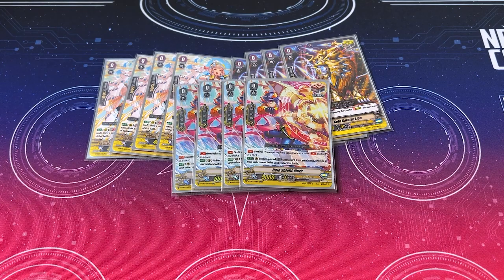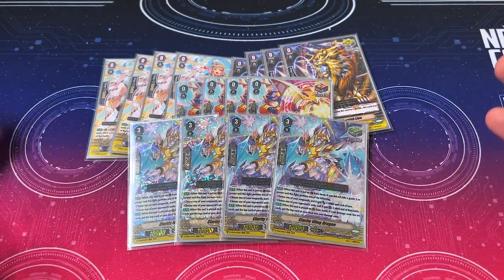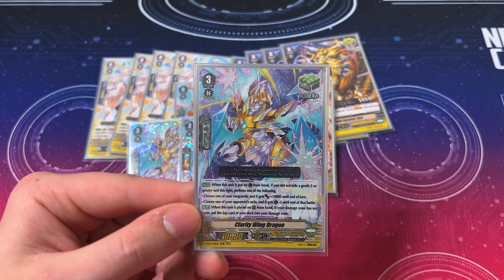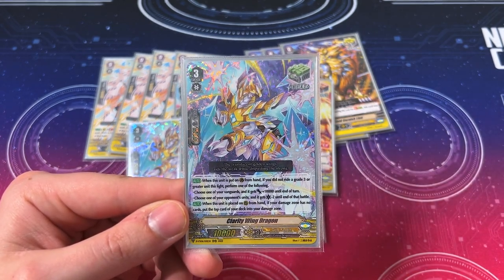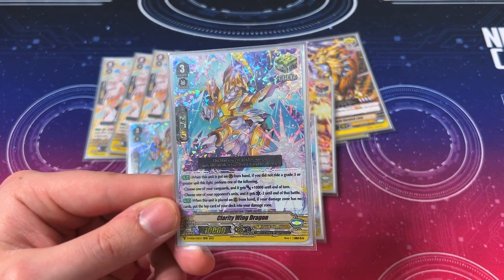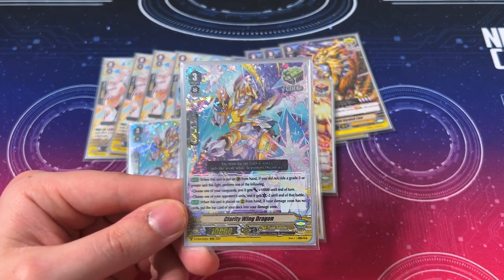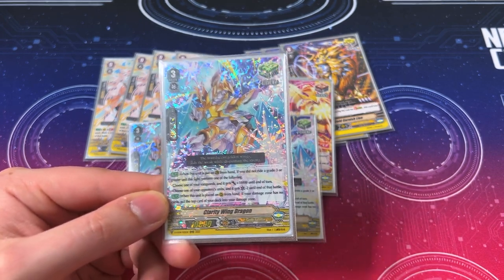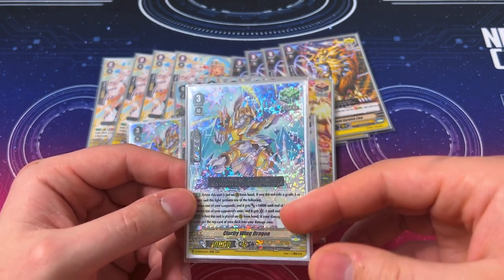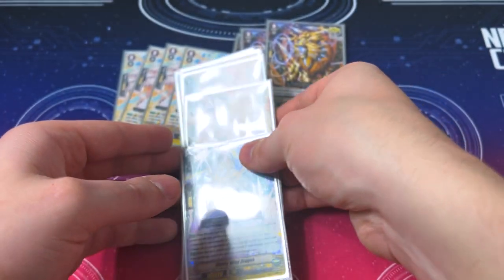Classic trigger lineup: 8 crits, 4 draws. And we need our 4 heals — running 4 of the Heal Guardian, Clarity Wing Dragon. You're pretty much always running Heal Guardians in premium. They're a grade 3, searchable by your grade 3 searchers. When placed on the Guardian from hand, if you did not ride a grade 3 during this fight, you can either give your Vanguard 10k or give one of your opponent's units minus 2 crit until end of battle. It also has a skill where if placed on rear from hand with no damage, you can put the top card face up into your damage zone — helping you get a Counterblast in case your opponent wants to damage deny. Heal Guardians are great in premium.